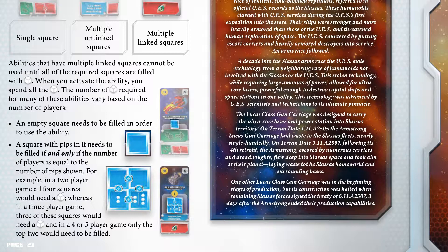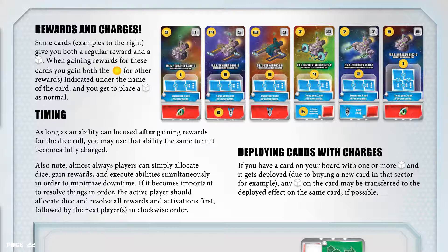Rewards and charges. Some cards give you both a regular reward and a charge cube. When gaining rewards for these cards, you gain both the credits or other rewards indicated under the name of the card and you get to place the charge cube as normal. As long as an ability can be used after gaining rewards for the dice roll, you may use that ability the same turn it becomes fully charged. Also note, almost always players can simply allocate dice, gain rewards, and execute abilities simultaneously in order to minimize downtime.